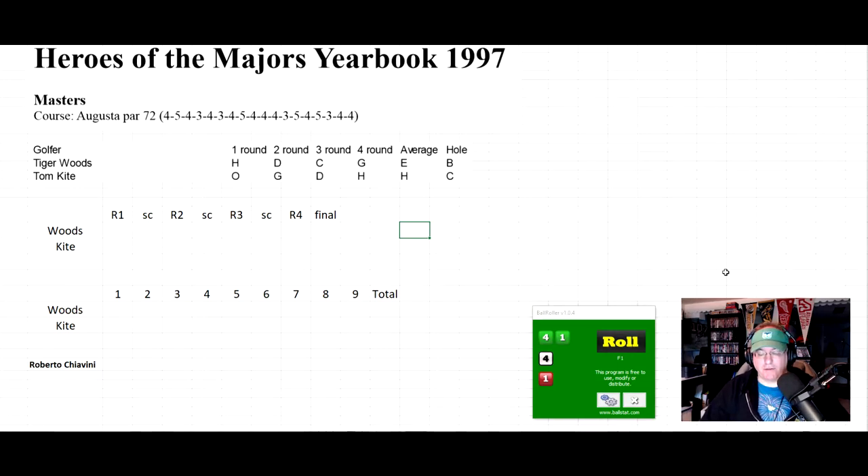I wanted a newer set, so I got Heroes of the Majors Yearbook 1997, which lets you play newer players like Tiger Woods and Tom Kite. That's what I'll be playing today. You get four courses with it, and golfers are listed for all the different courses — there really are a lot of golfers on here.